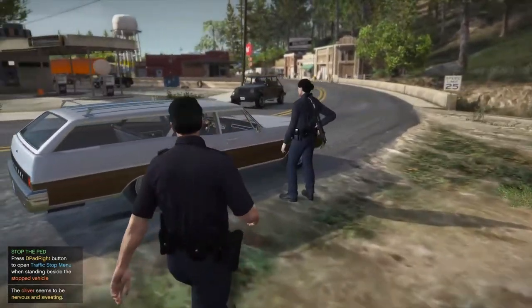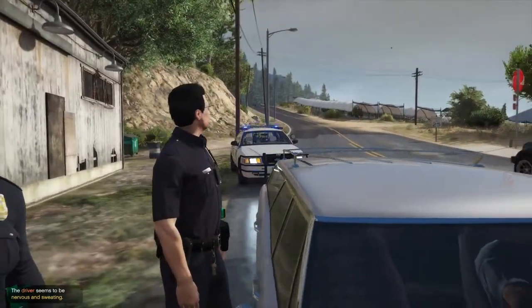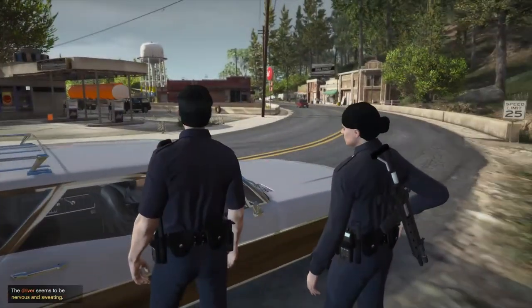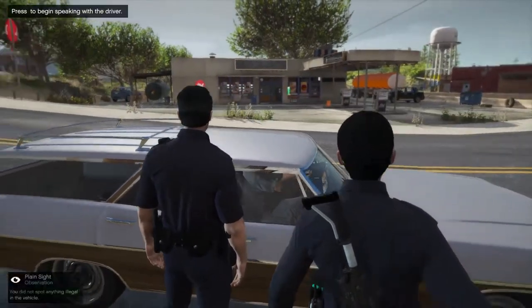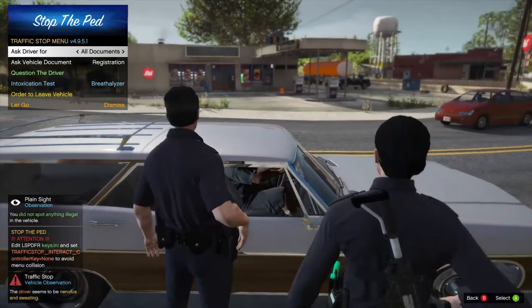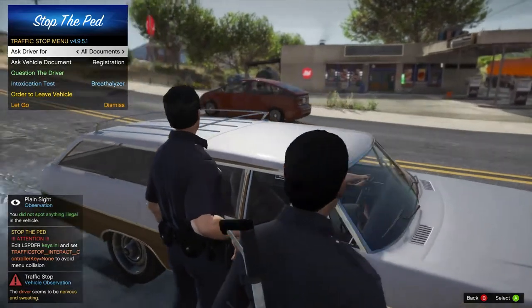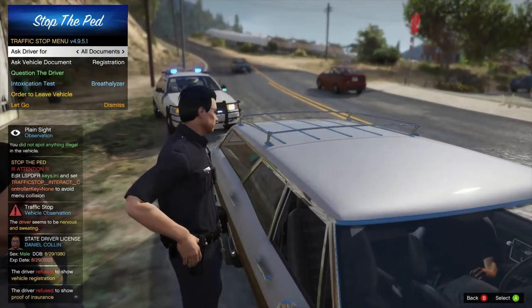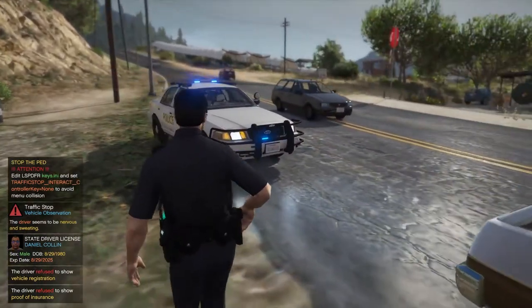Driver's nervous and sweaty. Good evening sir, I'm with the Grape State Police Department. I stopped you because our ARPR system picked up that you have no insurance and no registration. So let me get your ID please. Your fees are to handle the driver registration. Approach with insurance.